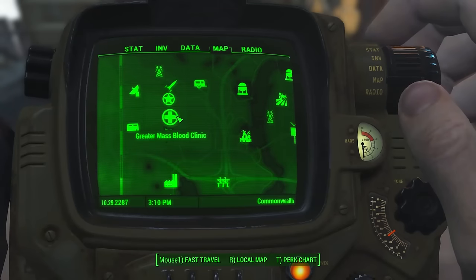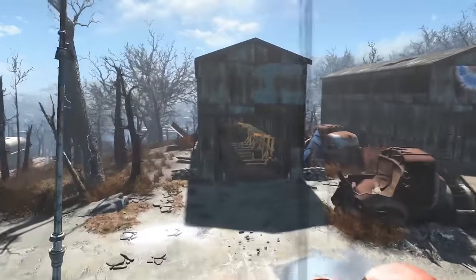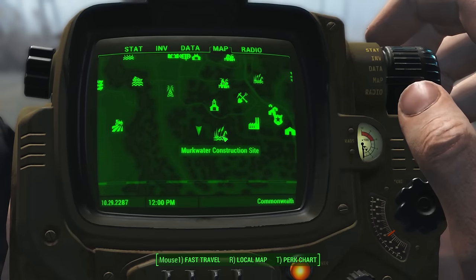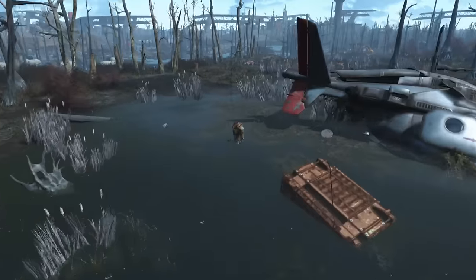South of the Greater Mass Blood Clinic are three warehouse-looking buildings — one of them has a bunch of power armor stations and a leftover suit waiting to be claimed. Directly west of the Murkwater Construction Site is another downed vertibird and another power armor waiting in water up to its knees.